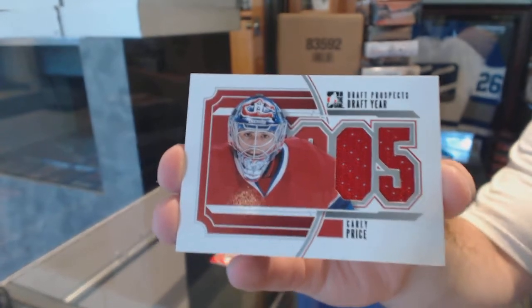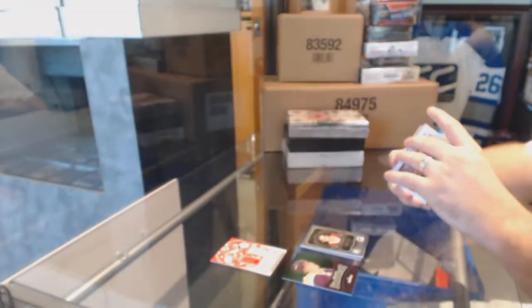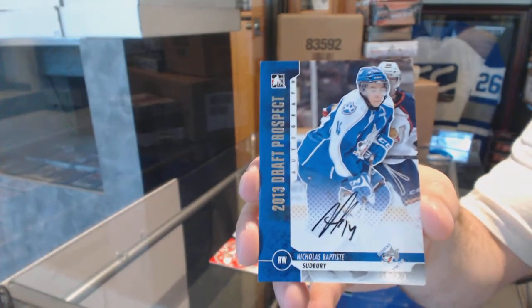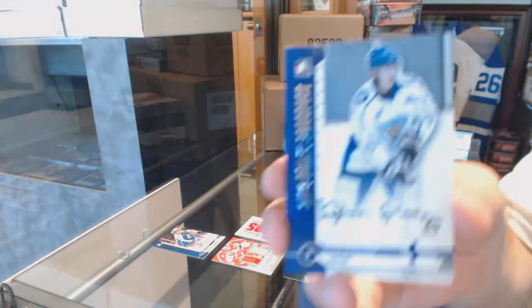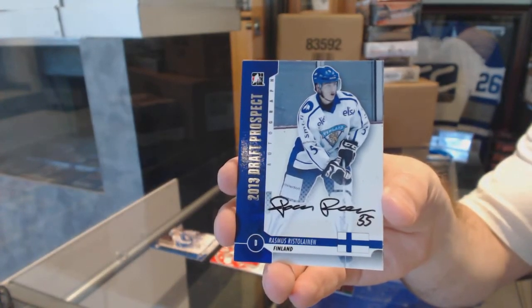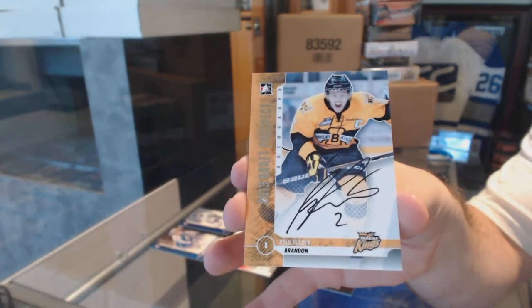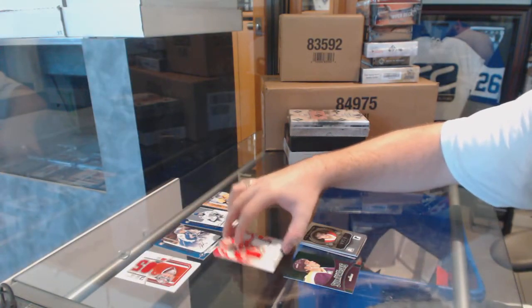I'll keep you in touch with that, Carey Price. We've got an autograph — Nicholas Baptiste, an autograph of Rasmus Ristelainen, and an autograph of Ryan Pulak. All right, we'll put all those up there.